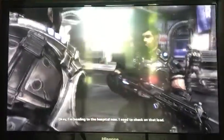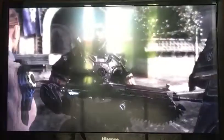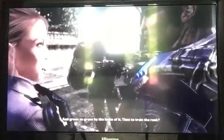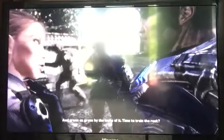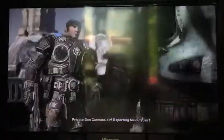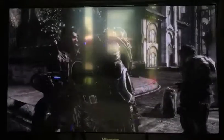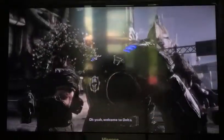I'm heading to the hospital now, I need to check on that lead. Thanks, good luck. All right, Sergeant. Phoenix — are you Sergeant Phoenix? Delta Squad. I'm your new trainee, green as grass by the looks of it. Time to train the rook. We're gonna train? Lucky me. Go easy on the kid, okay. Private Carmine, sir, reporting for duty, sir. Drop the salute, kid, we're not that polite out here. Come on, let's go. Welcome to Delta.